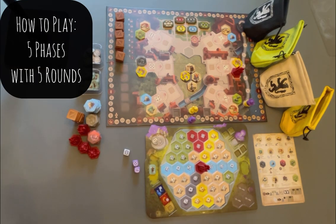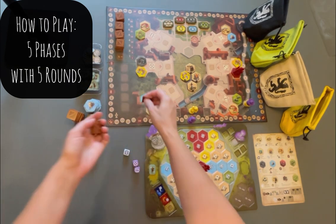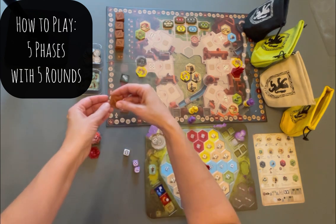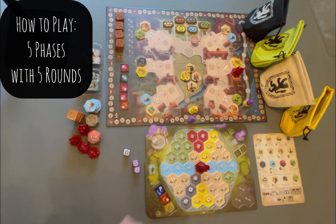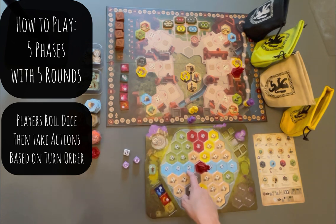Now that I have the game set up, I'm going to give you a brief overview on how to play the game and the actions available on a player's turn. Each game is played in five phases with five rounds in each phase. So remember when we placed the tiles on each phase letter, we're going to take those tiles for our first phase and place them down here. These are going to represent each round we play and give you an idea where we're at in the game.